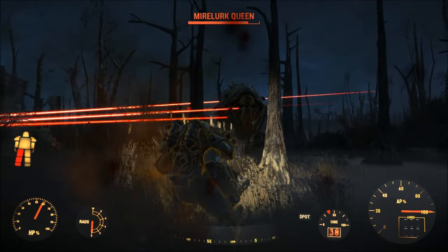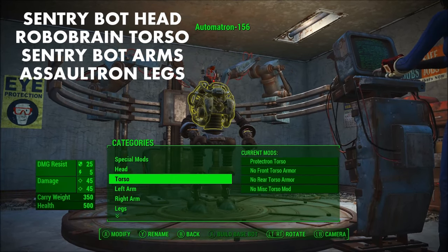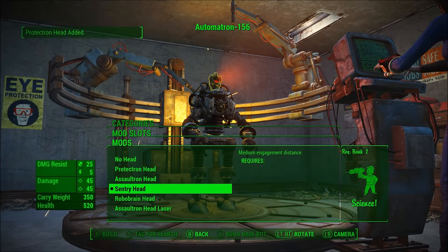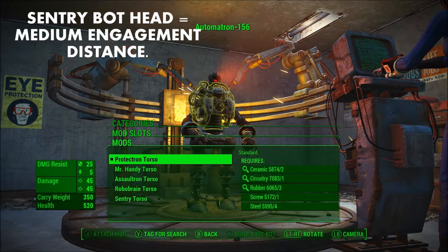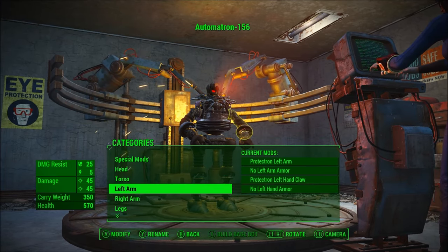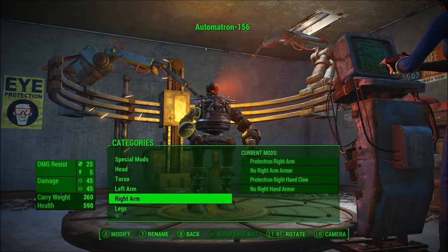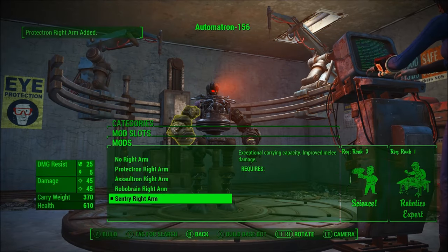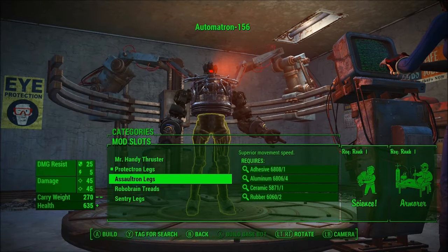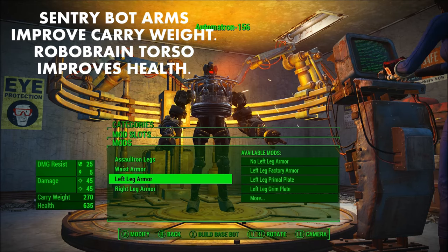With all of that out of the way, let's discuss my choices for the core components. This build is essentially a Sentry Bot headpiece, a Robo Brain torso, Sentry Bot arms, and Assaultron leg pieces. The big reason I chose the Sentry Bot head is that it has the highest engagement distance, only bested by the Robo Brain head. I didn't choose the Robo Brain helm because I don't like the Mesmatron attack taking over the normal arm weapon attacks. The Sentry Bot arms have high carry weight, which is why I chose those, and the Robo Brain torso has relatively high health.